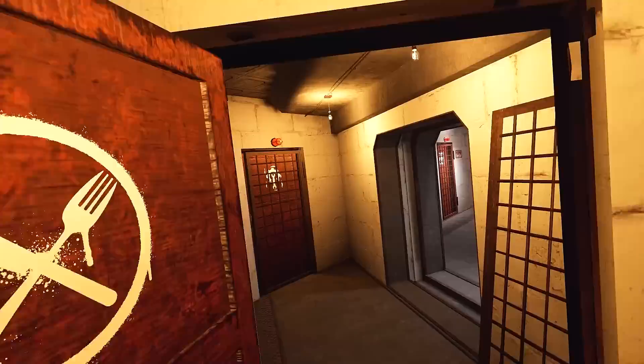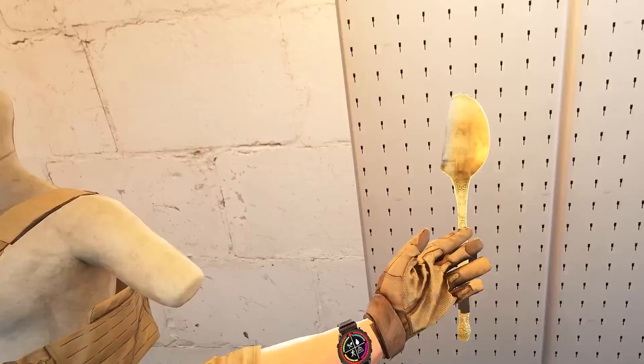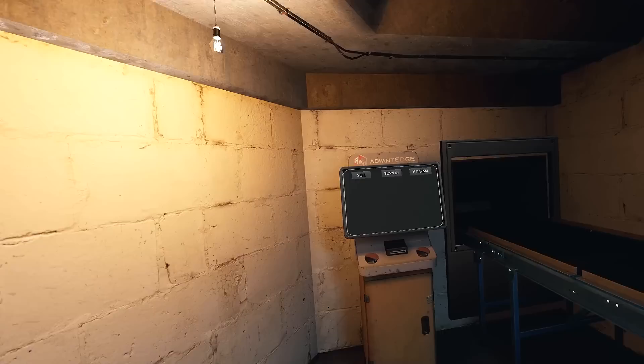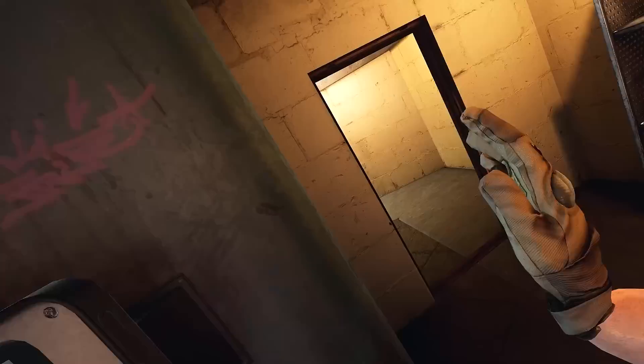Over here we've got the new trade room. Open this up — boom. They've given us a nice giant golden spoon. I'm not sure what you're going to eat with that, to be honest — that's pretty huge. Storage units here, we've got vests there. This is the new conveyor belt system right here. I knew I had that — I'll just put it on my person.